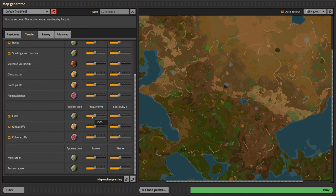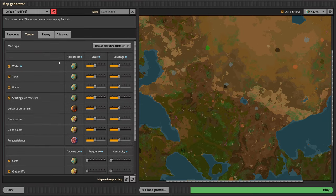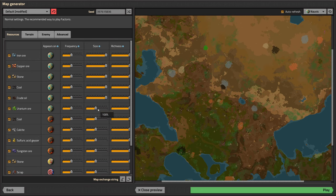I don't like cliffs but I still want some, so let's turn them to the lowest amount - still there but not many. Water is fine, leaving that. We like to have some rocks. For resources, I want a lot of them, so let's bring resource richness to the max and make sure they're not depleted every five seconds. Let's also bring the size all the way to max.